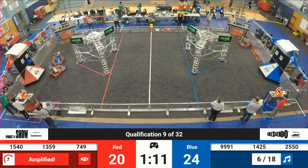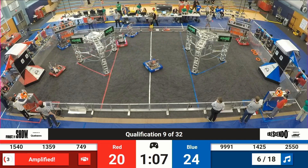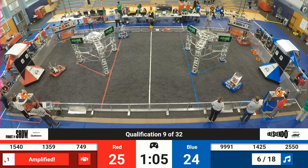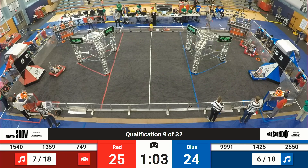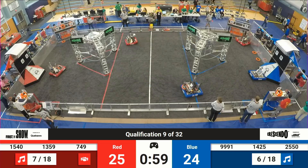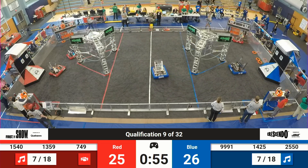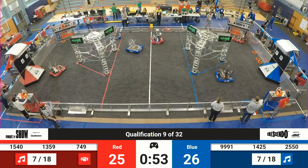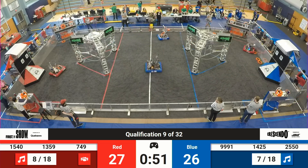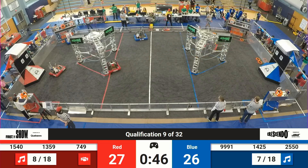1359, the Scallywags, look like they're over at their source trying to pick up a note for the red alliance. Chickens Too are lining up — let's see if they can score over for blue. And they do! Congratulations. We have 749 still in the red alliance's way; hopefully they'll get out of the middle of their scoring zone. It's kind of a hard hit there — 1425.